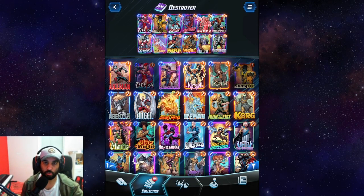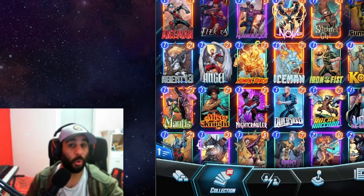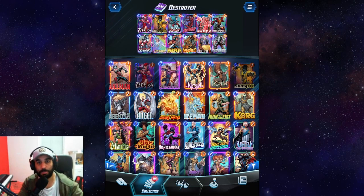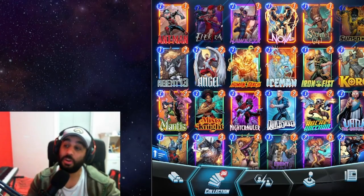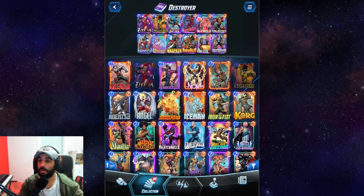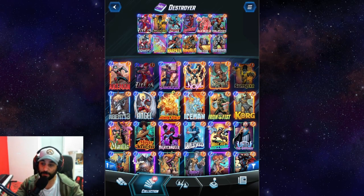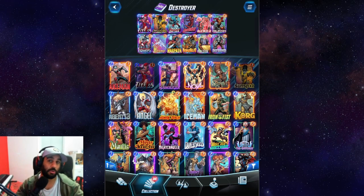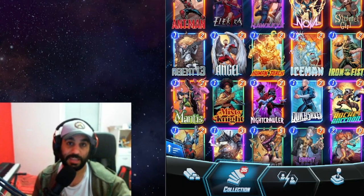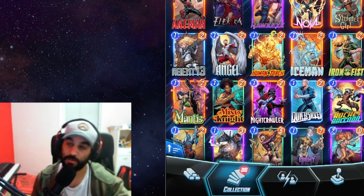Hello everyone, welcome to a special episode. I'm doing a guide because I've only started playing Marvel Snap recently. I created this Destroyer deck and it's been performing exceptionally well. It only requires Pool 3 cards — there are no Pool 4 or 5 cards here. Most cards are basic or Pool 2. I think it's one of the simplest decks to play, and I just wanted to do a quick guide to show you how I got to rank 80 with it.